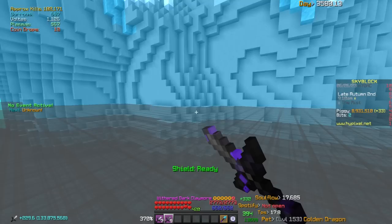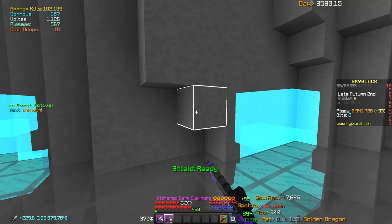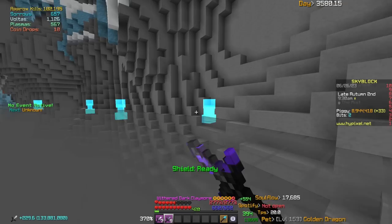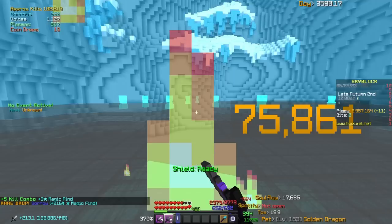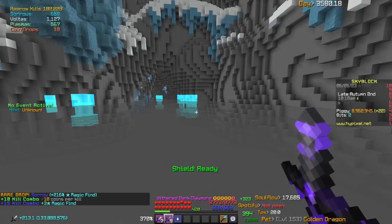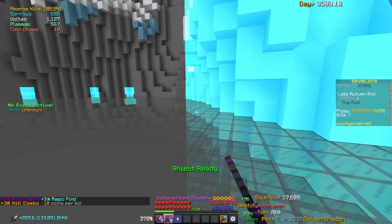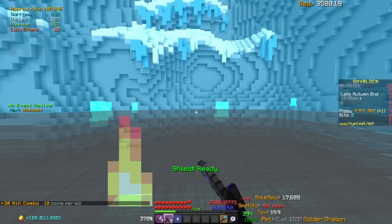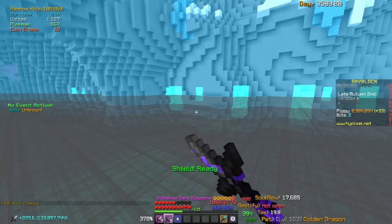The first armor set to use if you can barely one-shot ghosts is three-fourths crimson armor with a tarantula helmet. The higher the tier of crimson, the more damage you do — at this point you're probably doing around 600 to 700k damage and would need the Dominus ability from crimson armor to one-shot ghosts. Reforge with ancient and basic enchantments — growth 5, prot 5 is fine. You don't need an ultimate enchant. On your weapon you want soul eater, because once you kill a mob you gain their soul, dealing extra damage based on the mob's health.